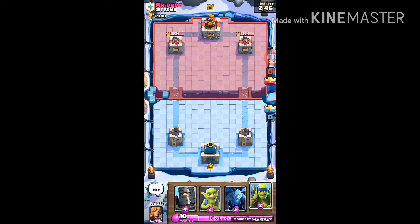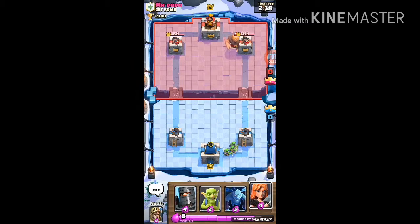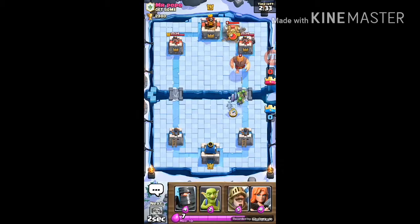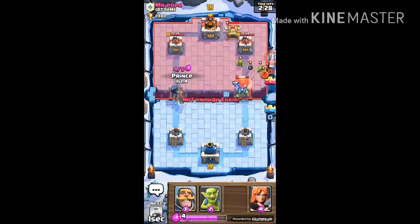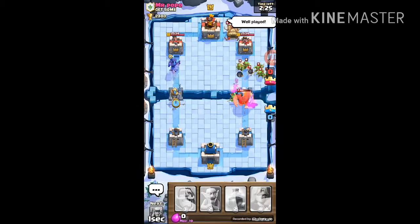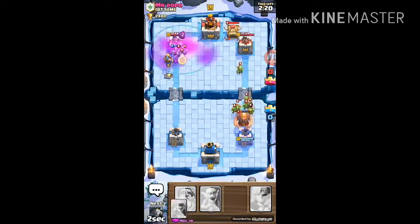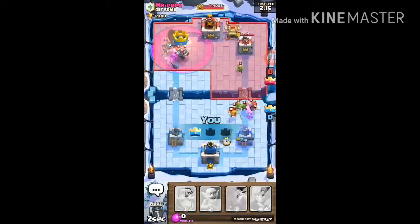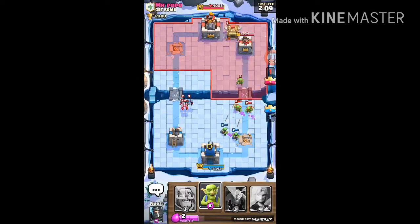These are pretty bad starting cards. I just know what he's going to do. I didn't have anything to counter this — oh no. Just place the Prince, place the Prince — go! Yes! Well played. You see that? We traded for a tower, oh well.